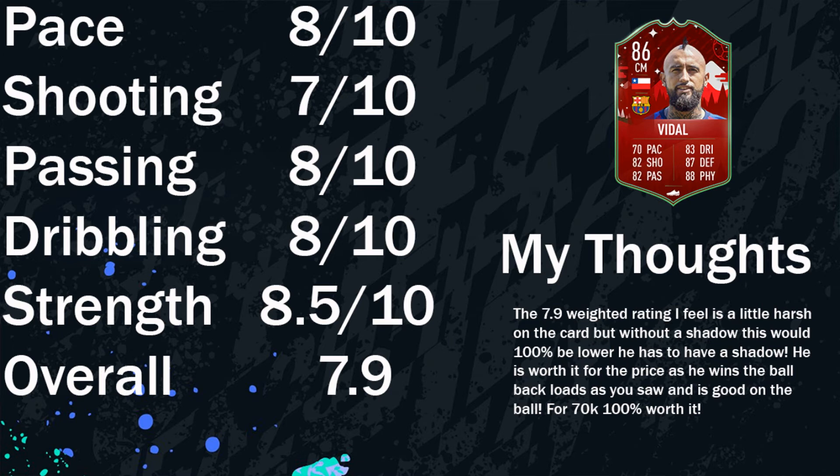Pace: 8 out of 10 — this is only because I put the shadow on him. If the shadow was not on him, I would probably give him lower. I only tried him with the loan card and the shadow. His pace is decent — quick enough to get back and defend, and obviously a lot better than Fabinho. It moves way quicker. But yeah, decent pace.